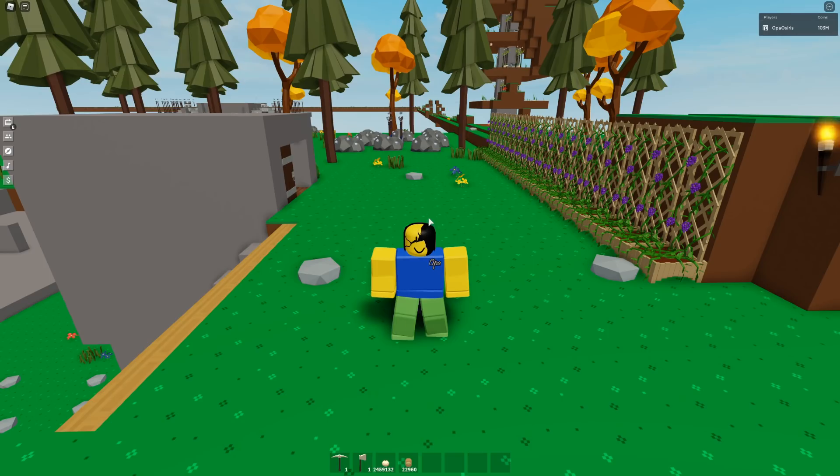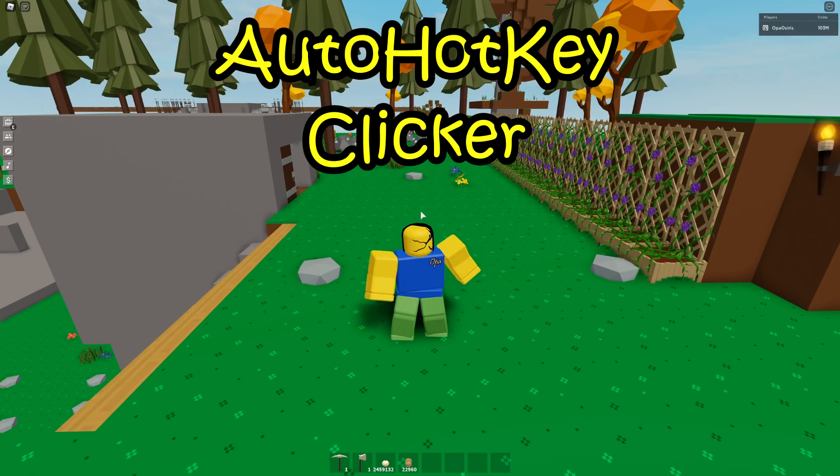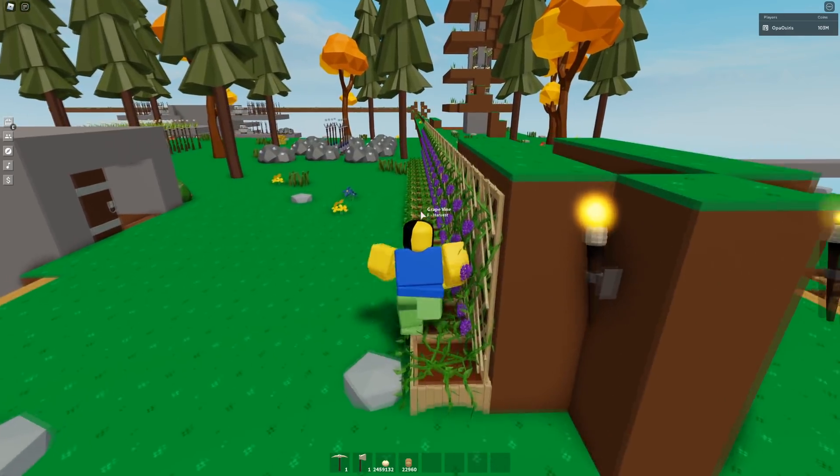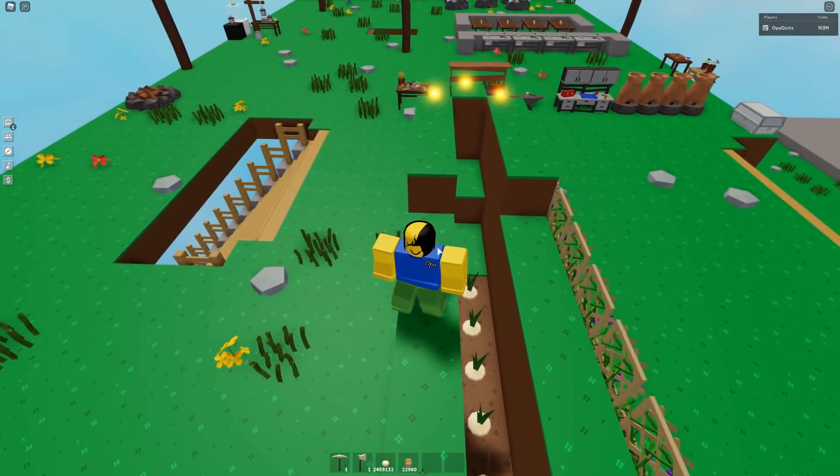As I mentioned, what you'll need for this auto farm is an auto clicker, an auto hotkey clicker, and macros. Basically, you use auto hotkey to spam F so you harvest crops, you use the auto clicker to replant them, and you use macros to automate that whole process.